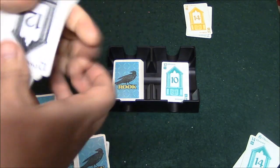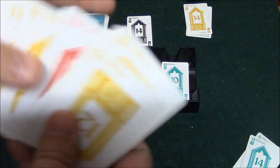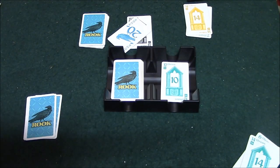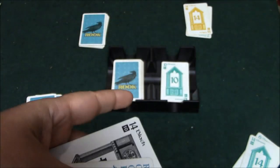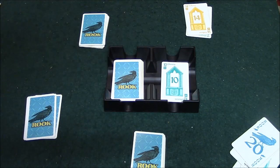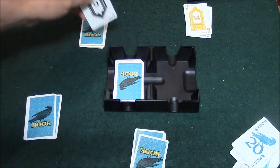My opponent leads with the black 14 — a great card. I have a black 10, but instead I play the Rook card, superseding his black card and taking the trick. This gives me 30 points right away. The only limitation of the Rook card is if someone leads trump and you don't have that color — you'll be forced to play the Rook, though you'll still win. I now choose a card from the face-up options, picking the trump color card with points.